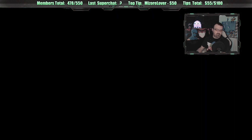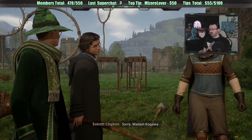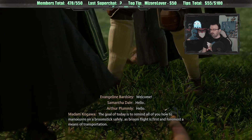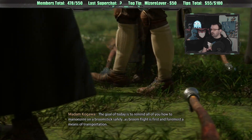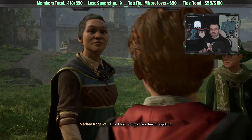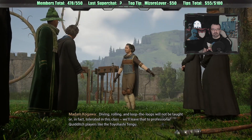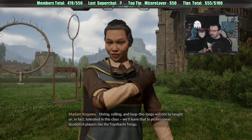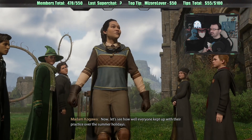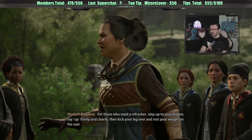Let's start flying class. Mr. Clopton, your attention please. Sorry, Madam Kagawa. Everyone, please welcome a new student to our flying class. The goal of today is to remind all of you how to maneuver on a broomstick safely, as broom flight is first and foremost a means of transportation. Diving, rolling, and loop-the-loops will not be taught or tolerated in this class - we'll leave that to professional Quidditch players like the Toyohashi Tengu. Say 'up' firmly and clearly, then kick your leg over and rest your weight on the seat.